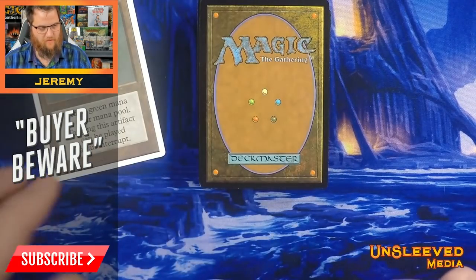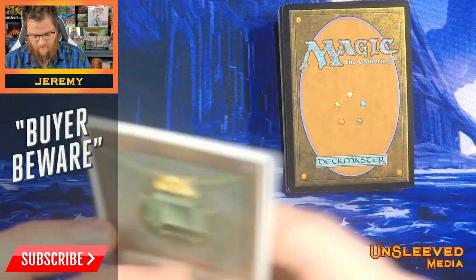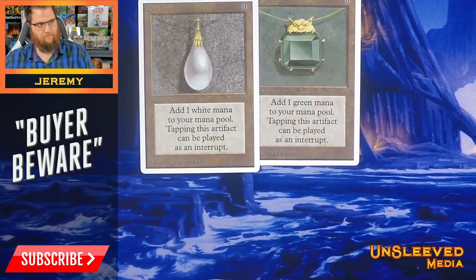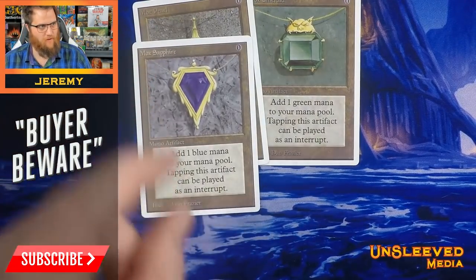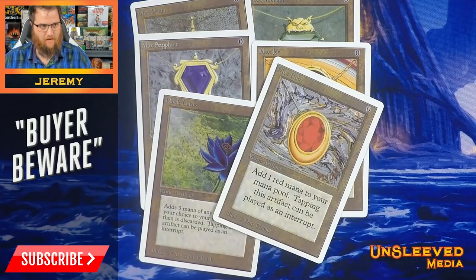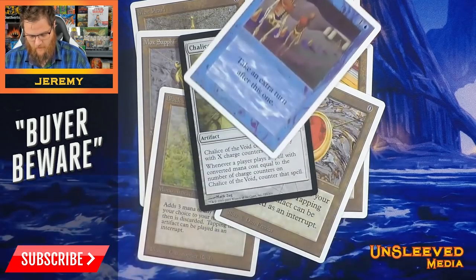Oh, we got a Mox Emerald! A Mox Pearl. How about a Mox Sapphire? How about a Mox Jet? How about a Black Lotus? Or Mox Ruby — oh fuck yeah, Mox Ruby! There are some black-border cards in here too — Chalice of the Void. Oh, here's a Time Walk.